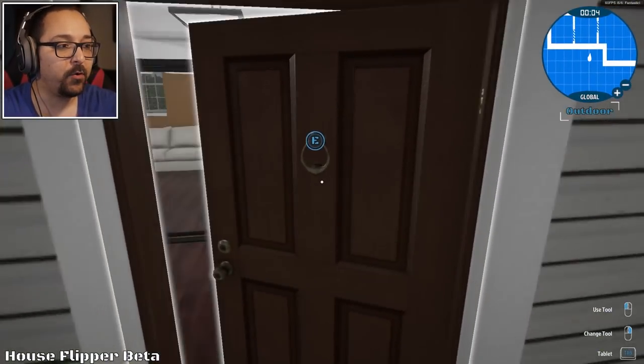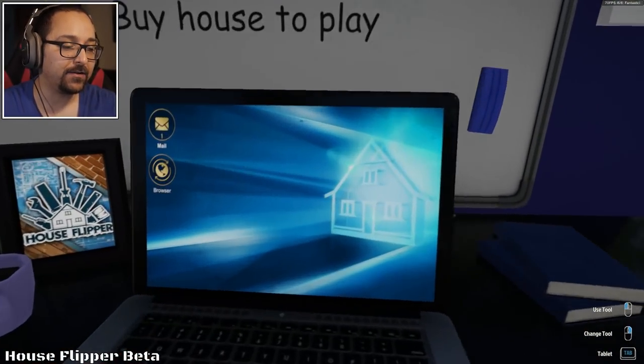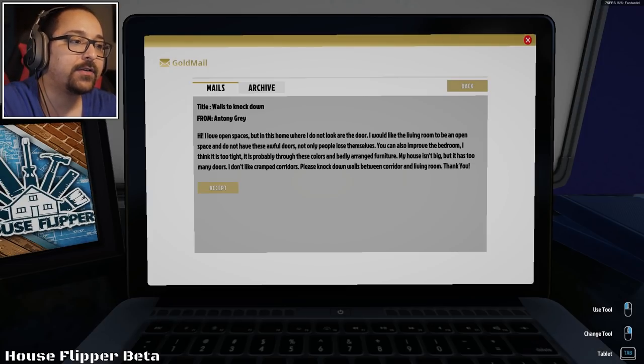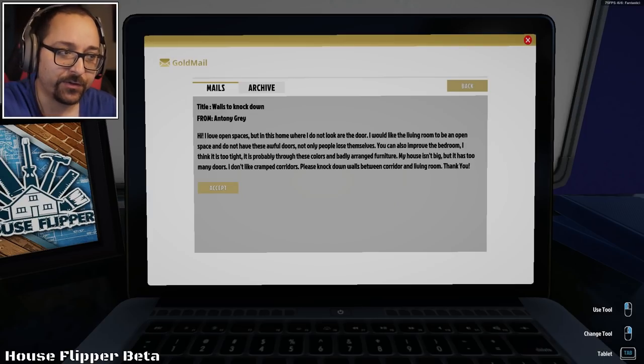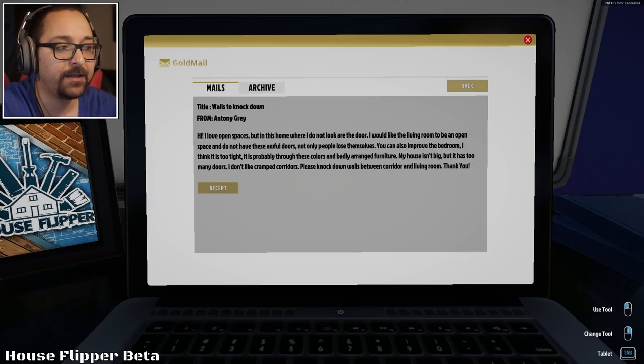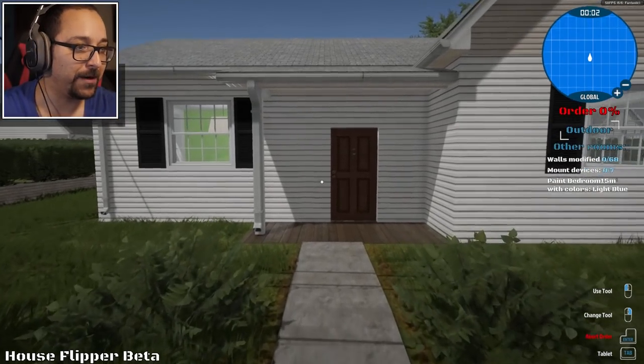We're back at our home, we have $1,500. I don't think you can buy a house with that, but what can we do? Wall knockdown — Anthony Gray, hi. He says: 'I love open spaces, but this home has doors I do not like. I would like the living room to be an open space and not have these awful doors.' Doors are awful, aren't they? Open spaces are nice. He also wants the bedroom improved — it's probably too tight with these colors and badly arranged furniture. He wants me to knock down the doors.